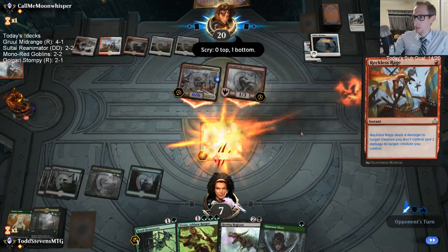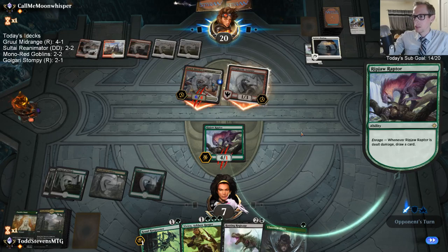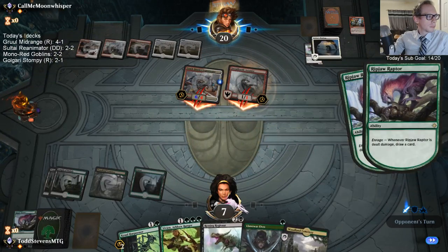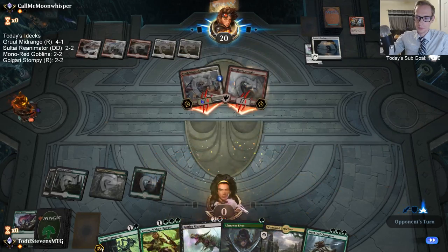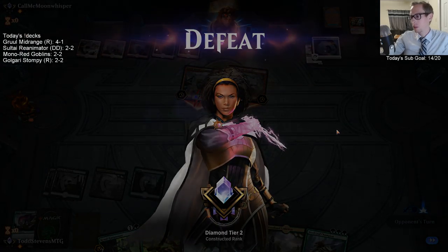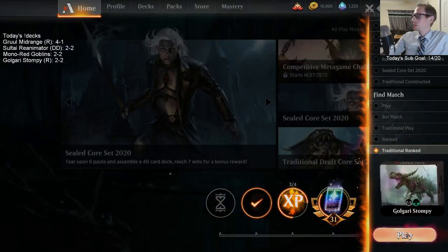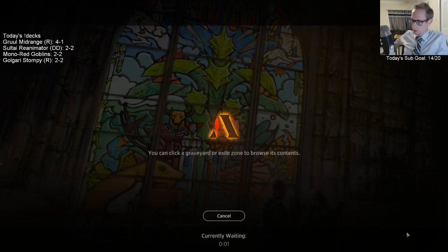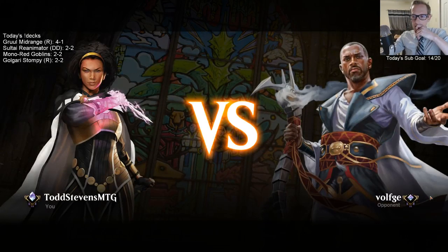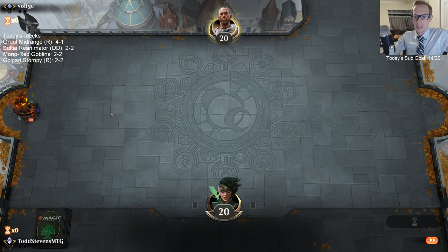They should have done Defiant Strike here — they could have another spell in hand so it doesn't matter. They just have another Reckless Rage — great hand for them. Two and two. That was a really great hand for them. We had turn-three Harpooner, turn-four 7/6, and died.